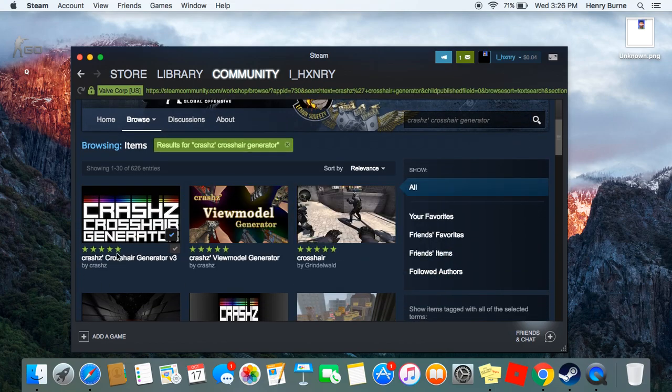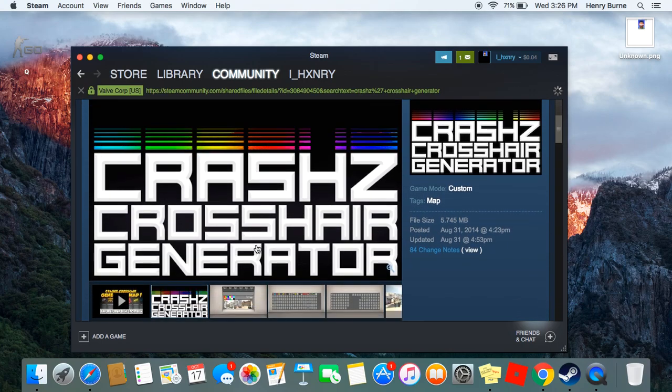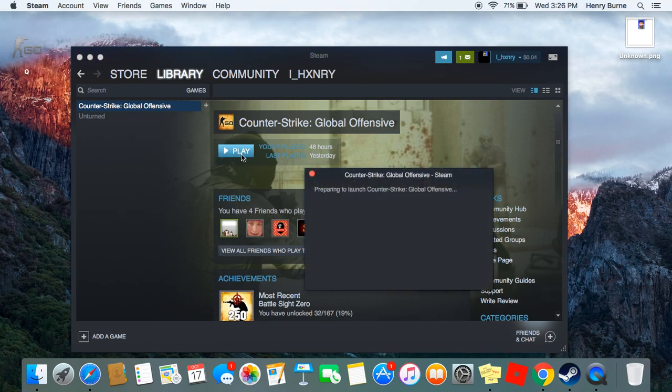It'll be the first one right here. What you want to do is go in, go down to Subscribe. Once you click Subscribe, go to your games and click Play.